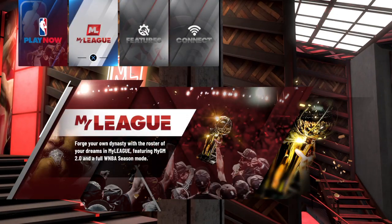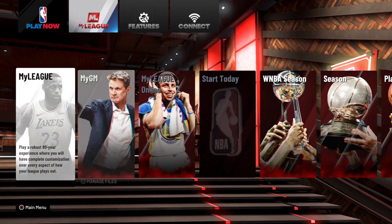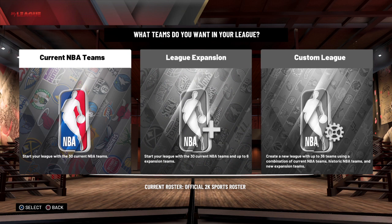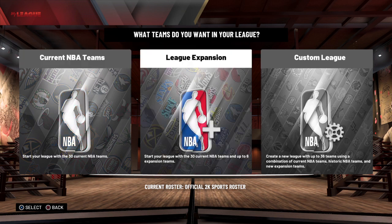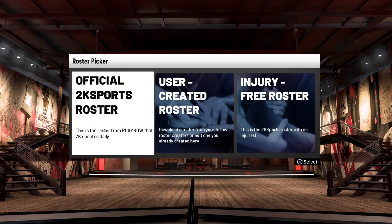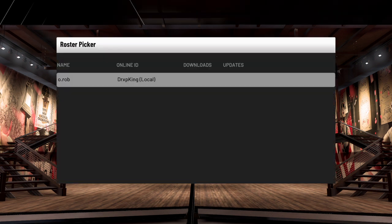Then after you do that, go to MyLeague. When you go to MyLeague, you're going to want to go into MyLeague again — you have to press MyLeague twice basically. Now this is where it gets important: you have to press Triangle when you get here. Don't press Current NBA Teams. When you get to this screen, press Triangle, and then go over to User Created Roster. You will see the roster you made — O Rob.